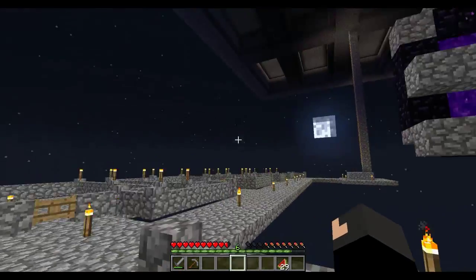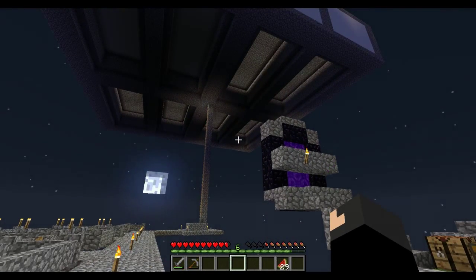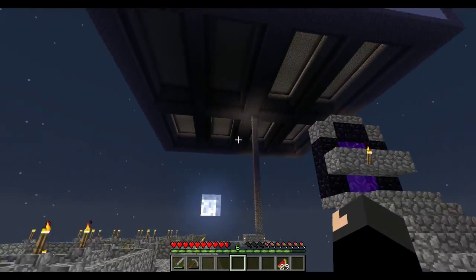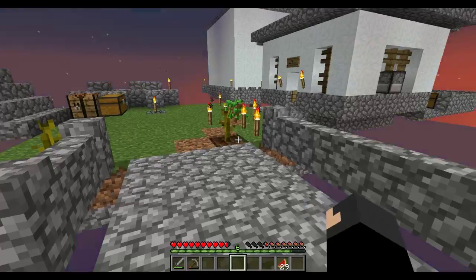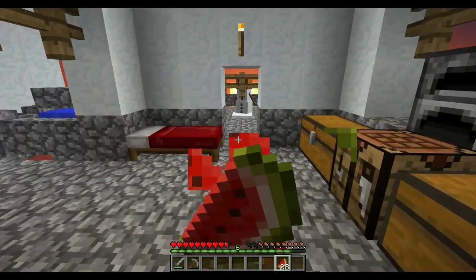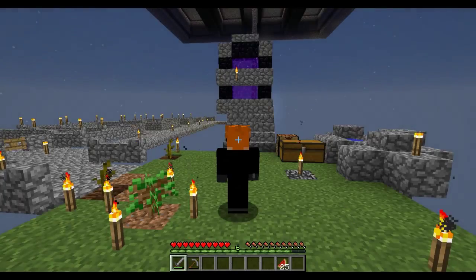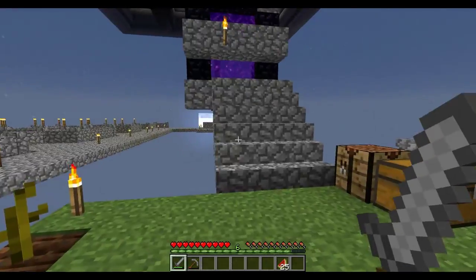I was also thinking about maybe incorporating more designs underneath it - like a villager training booth underneath it somewhere up here. Sort of like a balcony with a structure going up. I'm going to think about it. Because we need to try and get infinite everything - we want to have a thriving civilization of just me. Population of one.